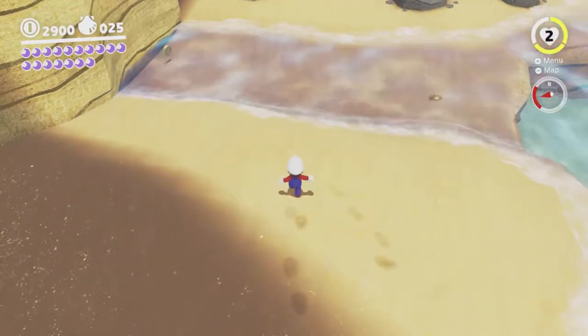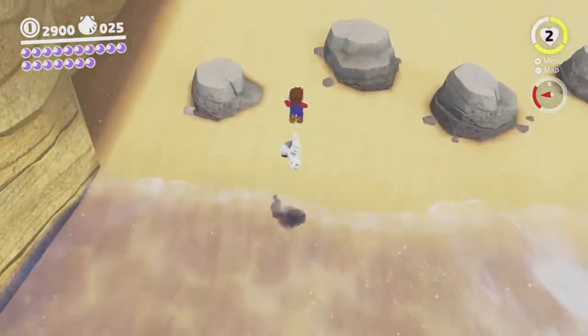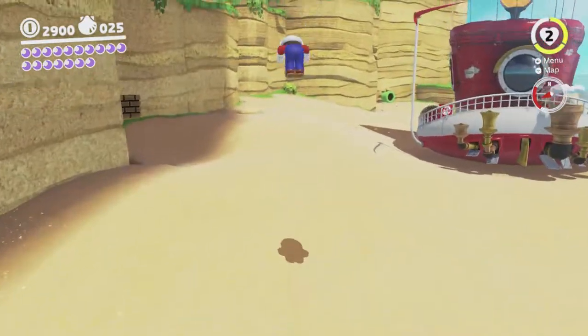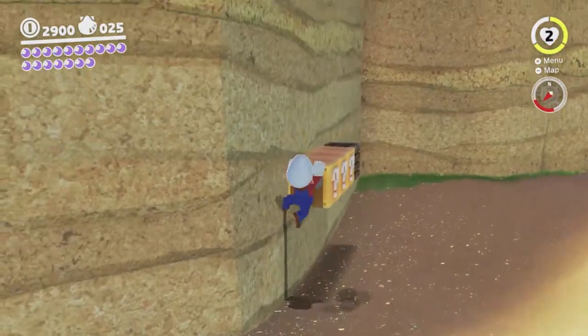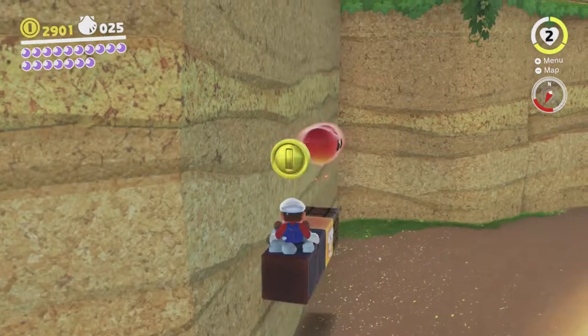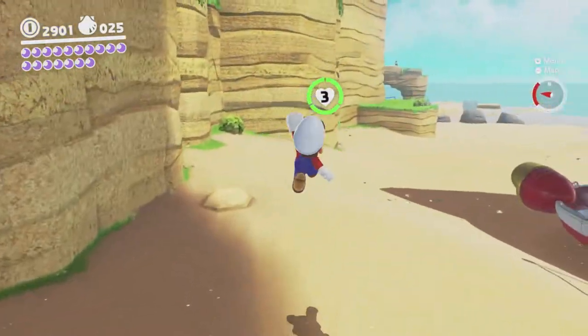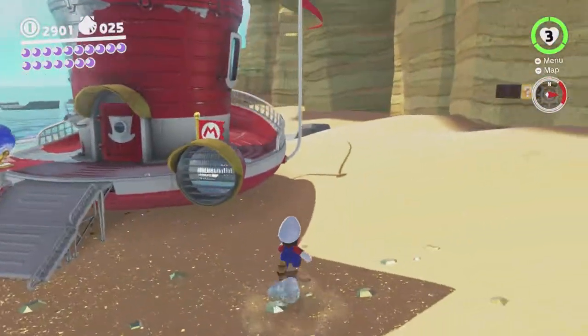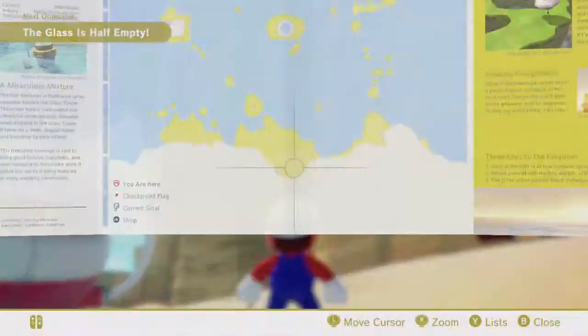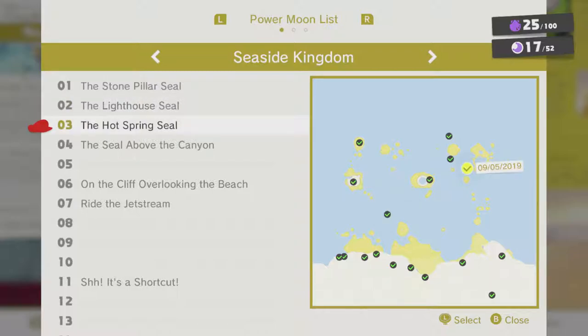I was trying to bop that Goomba, but instead I was bopped by that Goomba. Let me think again. The hint art — there's actually a heart in one of these, okay, there we go. The hint art — I think I'm gonna count the seal. The stone pillar seal, or the canyon seal. That one — I'm gonna count that one, just because that's the only one I can access.